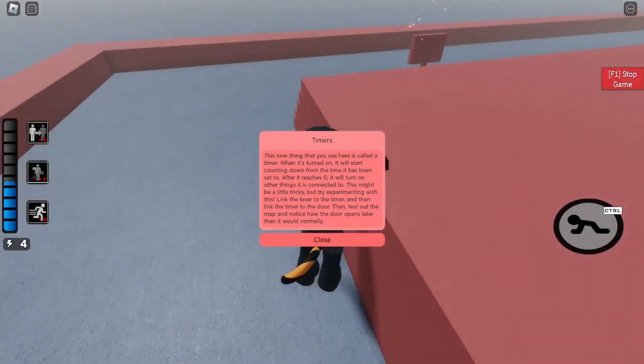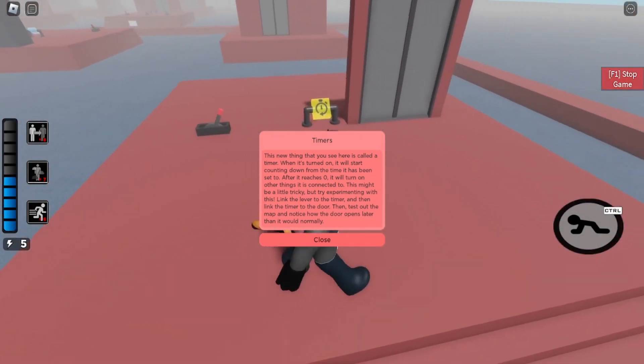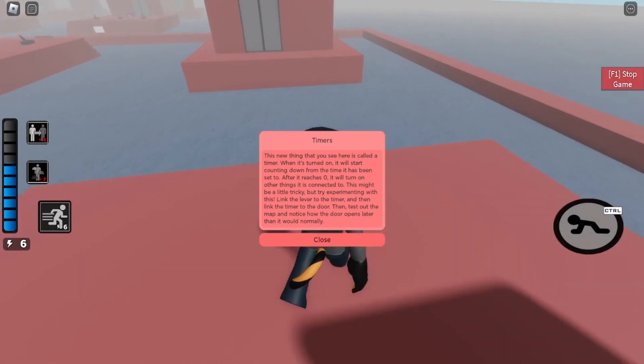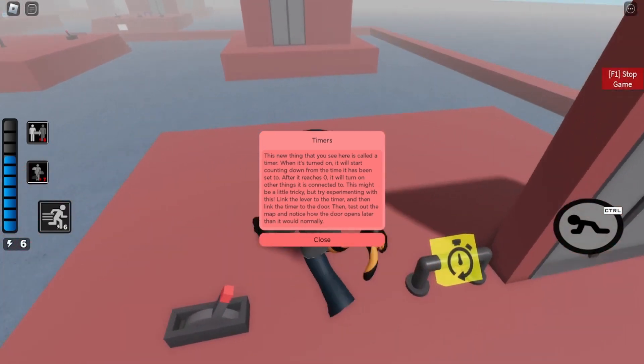Other things it is connected to will turn on — things that are connected to it. It might be a little tricky, but try experimenting with the lever with the timer, and the timer with the door.